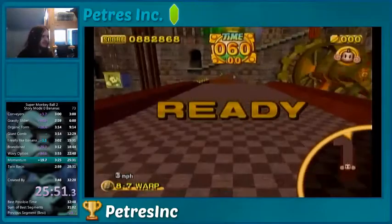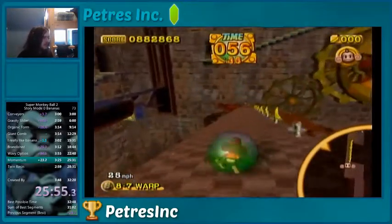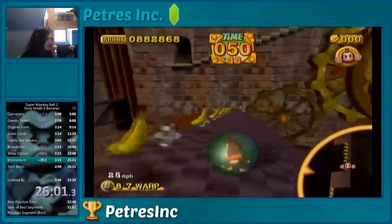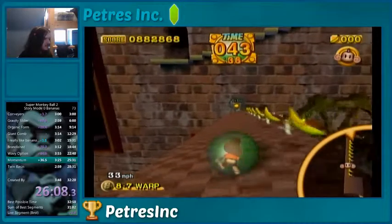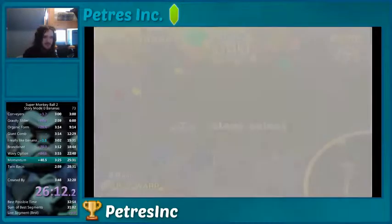I know all the fastest strats in World 10, so I can definitely put on a good show there. This is a funny stage — I have a strat that's faster, actually, where I use a frame strat to just bounce over the stage and go right into the goal. But that frame strat guarantees you pass over some of these bananas here that I'm avoiding. The frame strat only saves a couple seconds, and if you do this really fast, you can actually get a very similar time. It's hard to do it fast, though, because you don't want to clip the bananas accidentally.